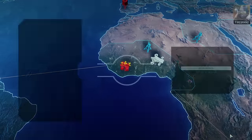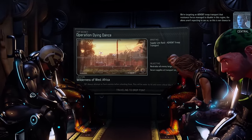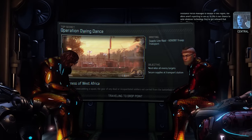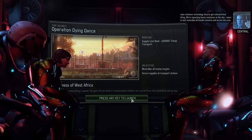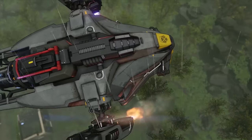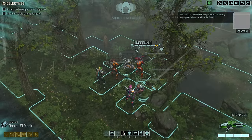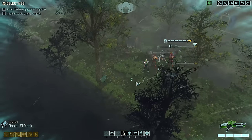Sky Ranger deployed. In position for deployment. We're targeting an advent troop transport — look at Pereira's scars, I love that. He's seen some stuff. They're expecting to see us, so this is our chance to seize whatever technology they've got on board. We're expecting heavy resistance. Move in, neutralize all hostile contacts and secure the area. I'm really digging the high ground we've got right off the bat here.